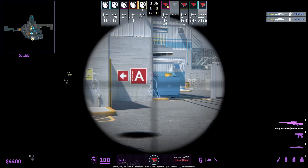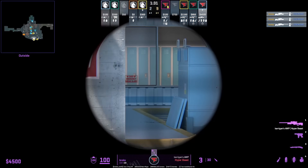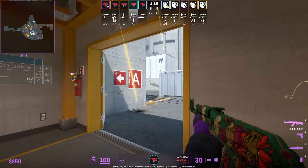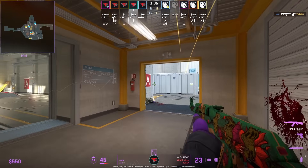In older videos I showed the CT wall-banking unbreakable with an AWP — here we see the T's do the same. A lot of pro players who play main will hide in this position because you can see the shadow of the player dropping.